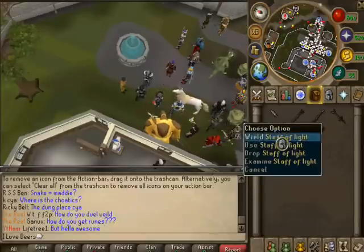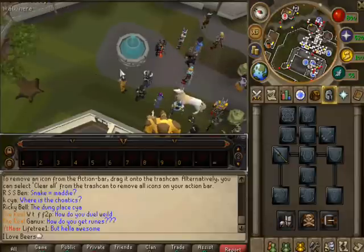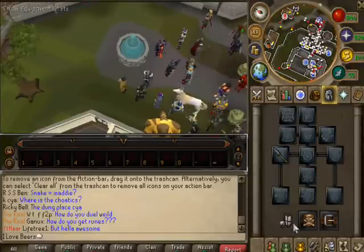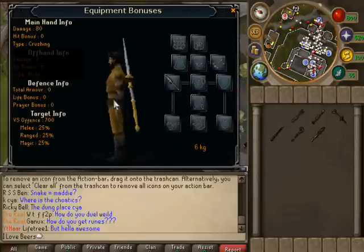Let's try this out - let me show you this since we're here. Weapons and stuff now go on your back, like shields and weapons - that's pretty cool if you ask me.